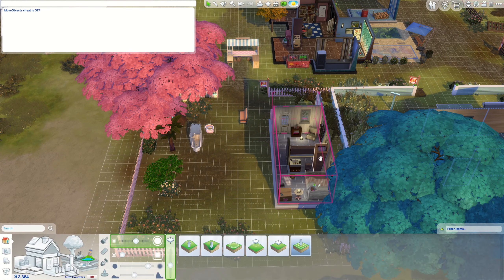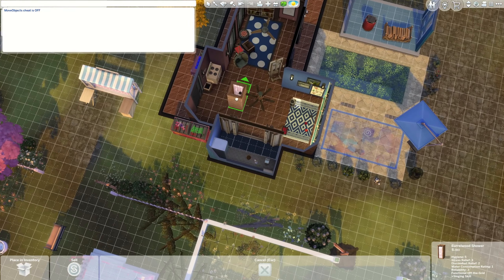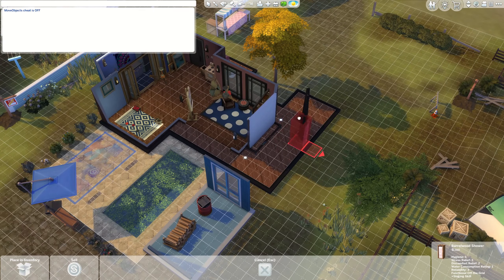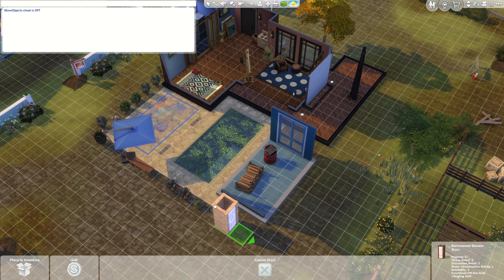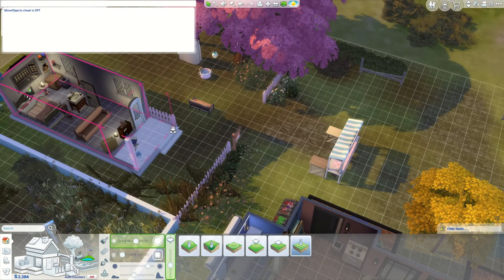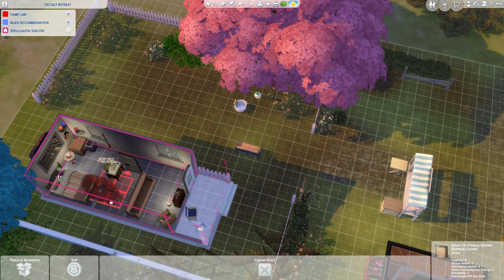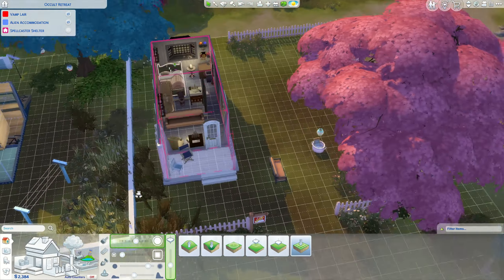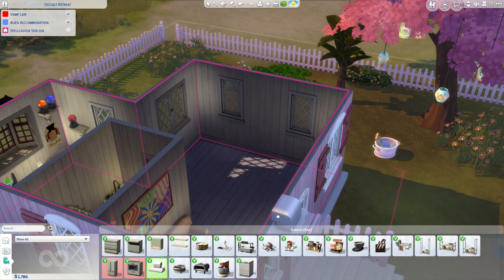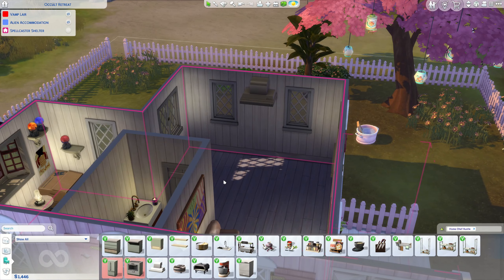Bathtub-shower combo — maybe we do the shower in the common area. I know we're just filling this common area and we really do need to expand it, but having this — maybe it's like an outdoor shower right now. I don't think people will be embarrassed when they use that shower because it has like an enclosure. I do want to keep this bathtub for us because we found it. We are going to hop in and get everything we can from the Home Chef Hustle kit.